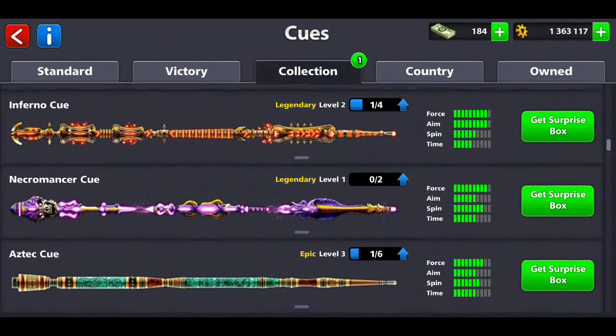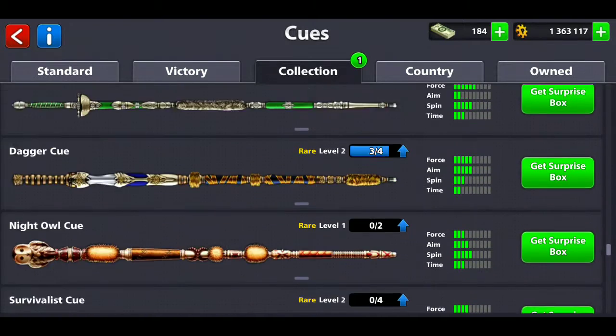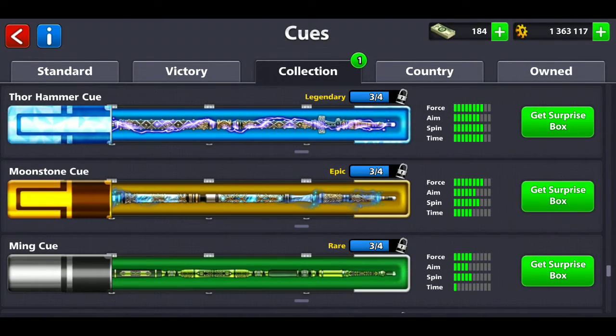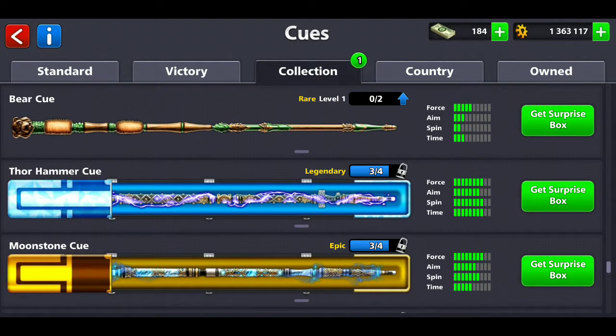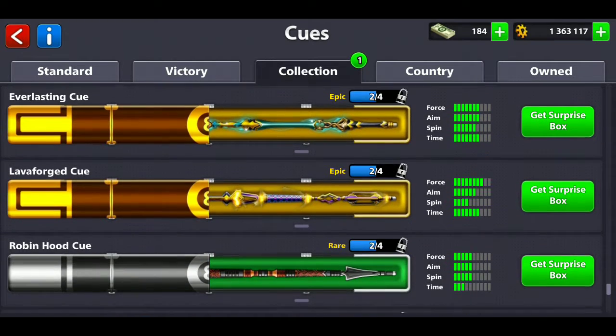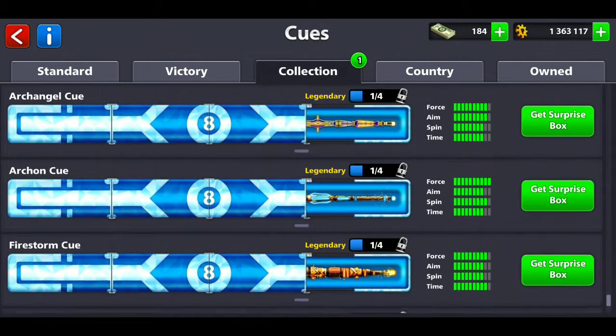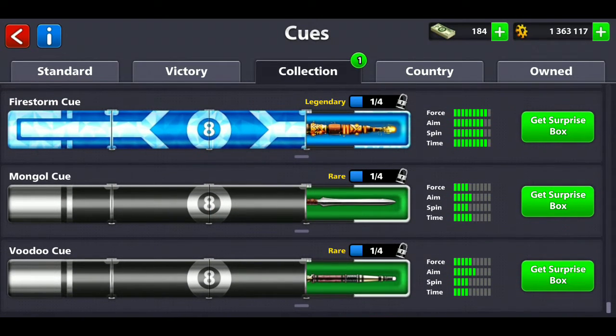This is all what I have for the collection Qs from Rare to Epic to Legendary. Right there I'm just missing the Thor Hammer Q — I'm just one Q piece away. We have the Valkyrie Q, which I'm just two pieces away from, and then we have the Archangel Q, which I honestly want.